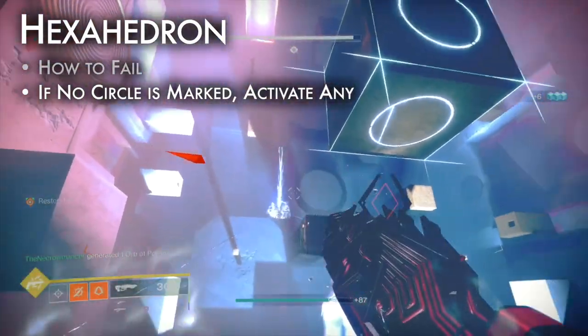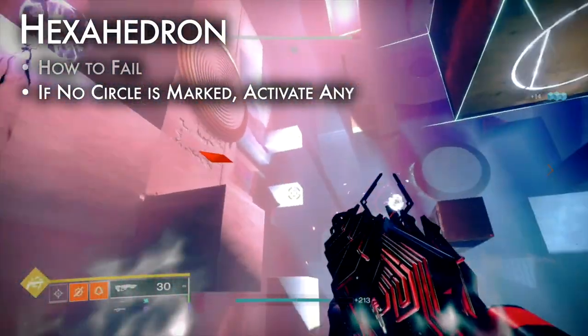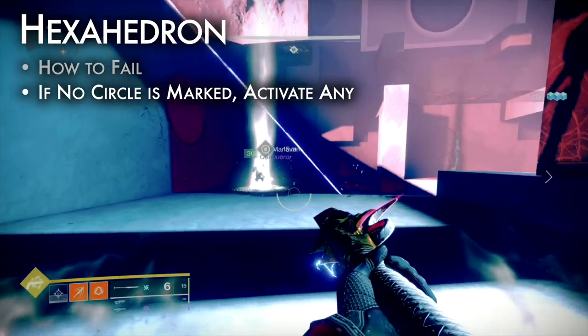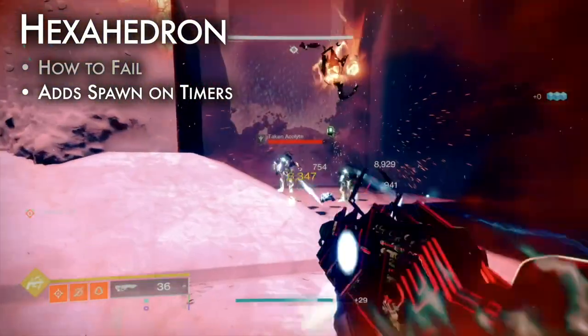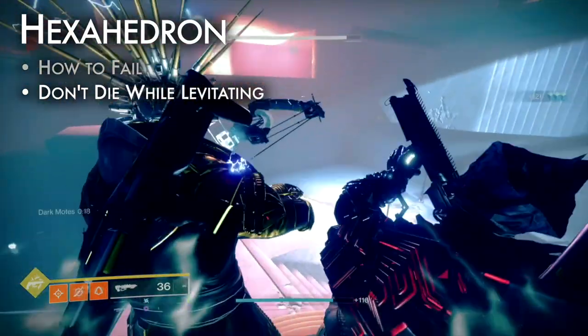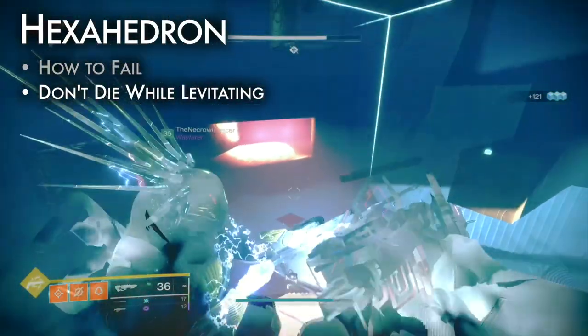How to fail: if the floating light is not above any of the four plates, it does not matter which mote circle is activated next — complete the current arena, rotate the room, and check for the light again. Adds spawn on a timer, so move quickly to avoid getting swarmed. Some arenas have holes in the floor — do not fall in. Adds can shoot you while being levitated; watch out for that.